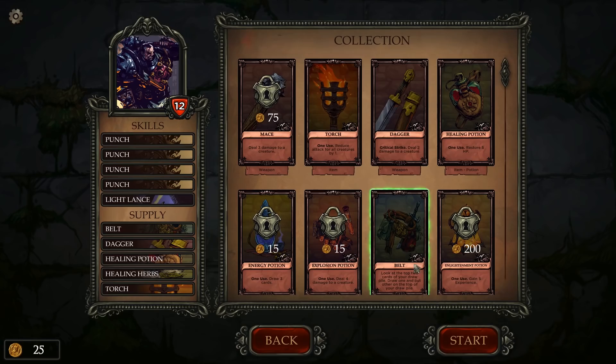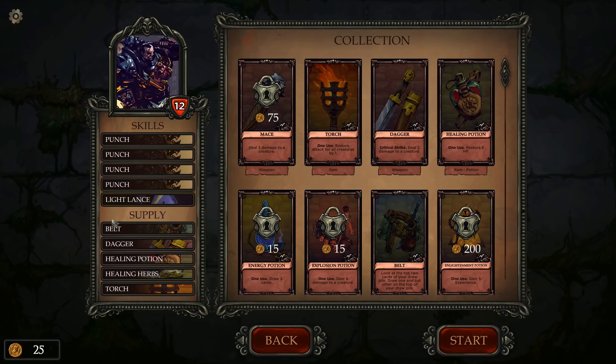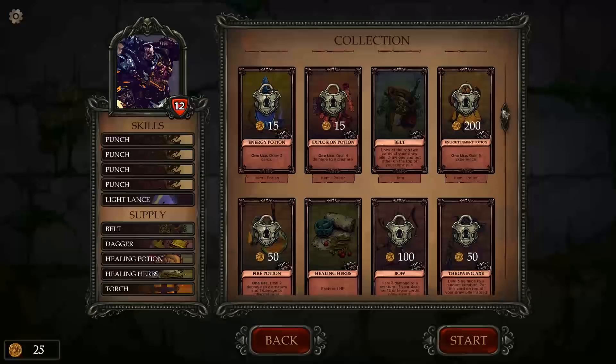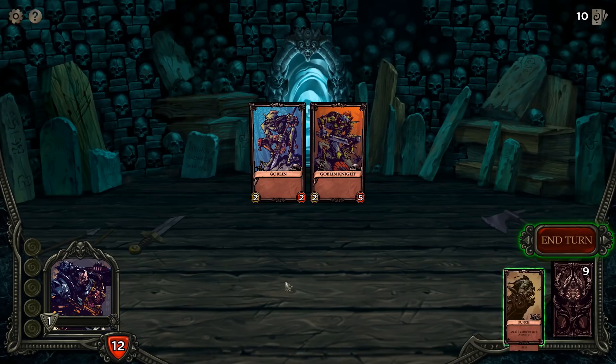I've already played one run just to get a feel for the game. It's definitely very Slay the Spire. This first guy, the Inquisitor, is basically like a paladin - a fanatic warrior of the Inquisition endowed with the divine power of healing and destruction. You can spend gold to unlock different characters. There's a special passive thing for each character. I have 25 gold from my run, and unlocking cards means you can start with something better than the most basic stuff.